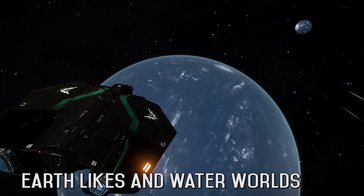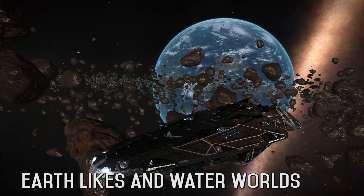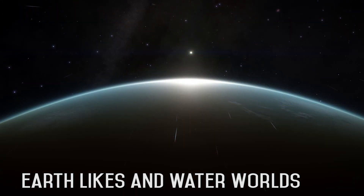Number 2: Earth-like worlds and water worlds. Yes, we already have them in the game — but I want to actually go down and visit them, land on the surface. Those of you following the channel will know about Planet Bob, an earth-like world I discovered on my second major trip out toward Sagittarius A. Planet Bob is twice the mass of Earth with a high metal content ring, and I would love to land on its surface and see the wildlife, just experience everything there.